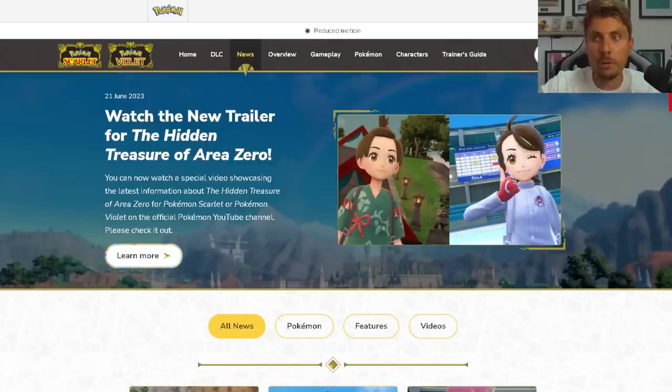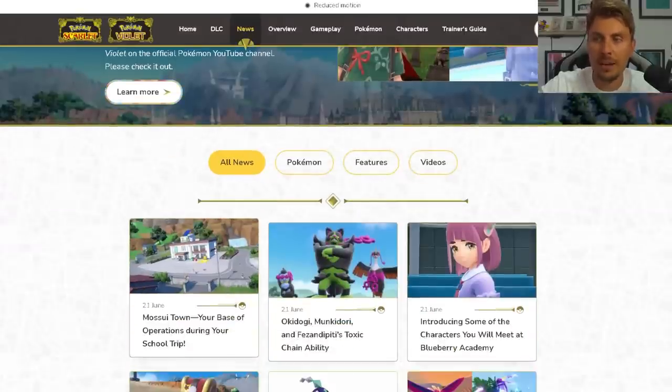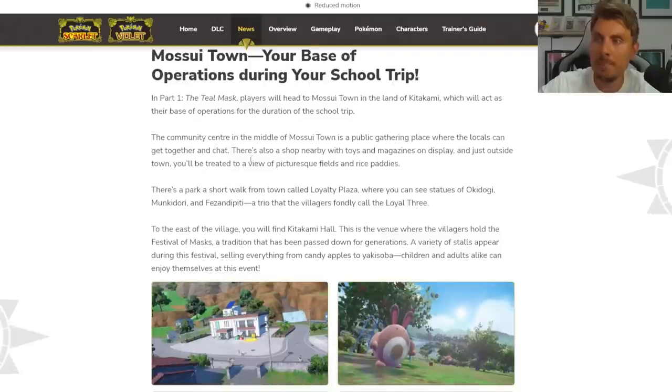All of the information is collated on the Pokemon Scarlet and Violet website. We can start by taking a look at Masuitown, your base of operations during your school trip — this is referring directly to the Teal Mask. In part one, players will head to Masuitown in the land of Kitakami. The community center in the middle of Masuitown is a public gathering place, and there's also a shop nearby with toys and magazines, plus picturesque fields and rice paddies just outside.